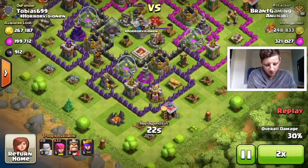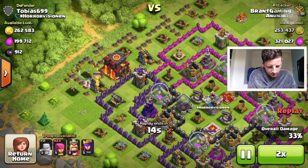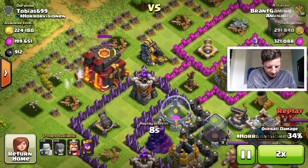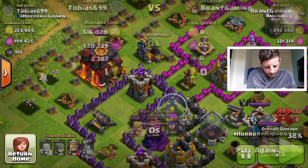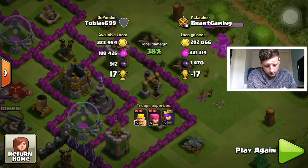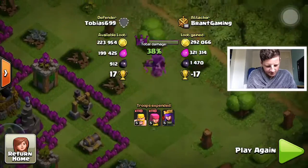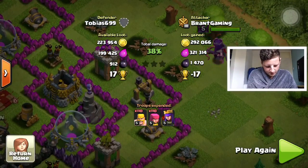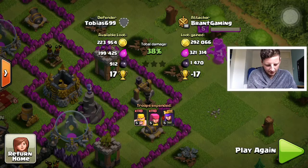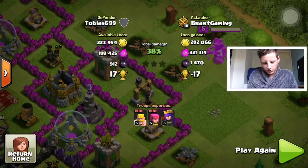I tried to get some by the town hall. At the bottom I was going to put my King there to take out the elixir but then I ran out of time. I tried getting the dark elixir as well but didn't manage it. In the end we had 300k gold, 320k elixir, and 1.4k dark elixir.